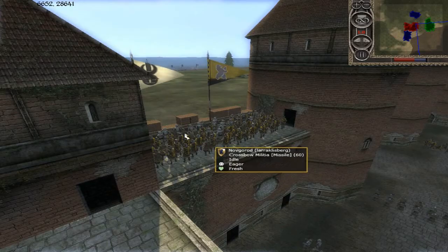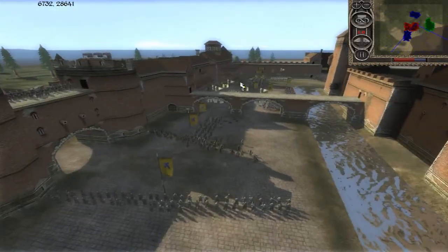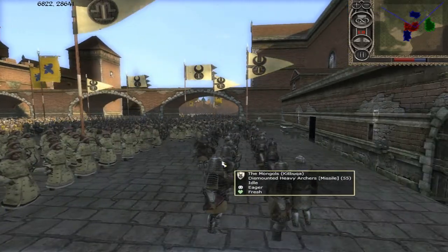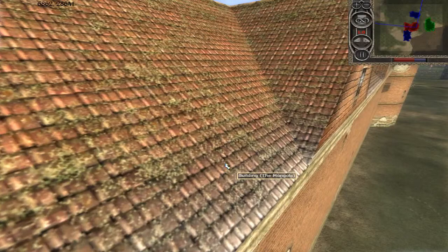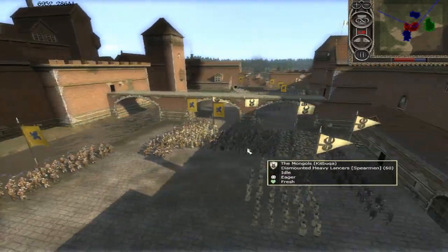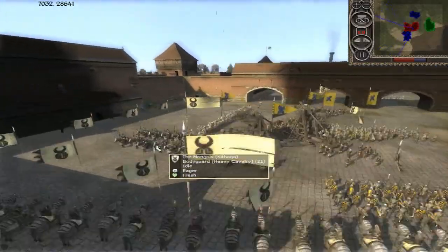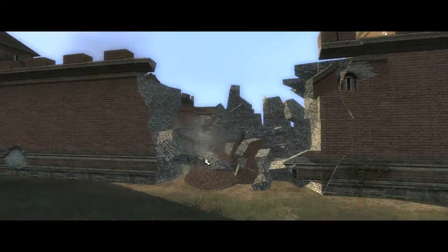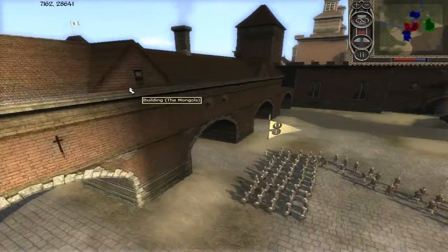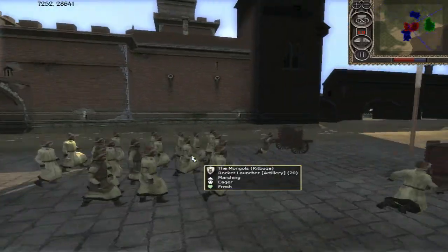Let's check out the defenders. Starting with the Mongolians: he's got about three or four units of Naffetunes, two or three units of dismounted archers, three or four units of dismounted heavy archers — these guys look like samurai, some wearing metal masks, really cool. He's got his Khan's Guard, a general's bodyguard, some Mongol infantry, and a rocket launcher. A pretty solid Mongolian army.